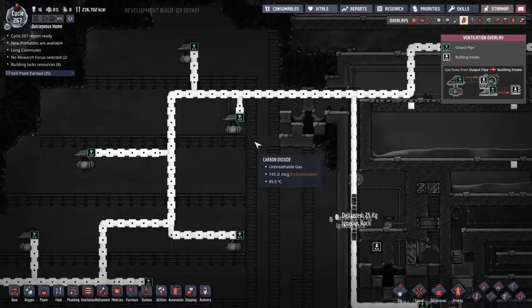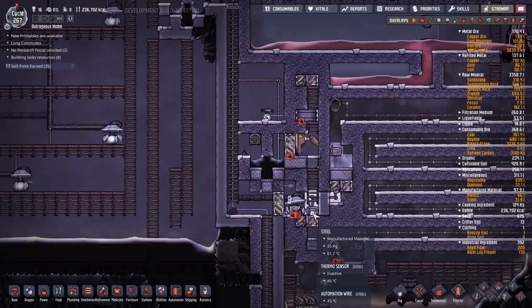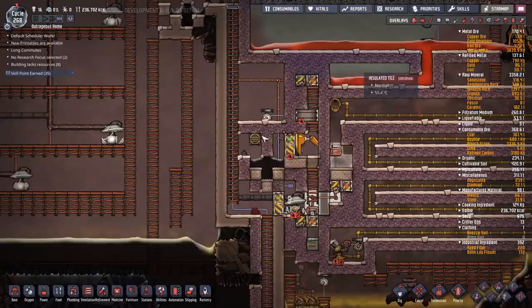So trying to vacuum out mixed gases is really really painful — try to avoid it if you can. We'll also lock this door; actually I'll just leave it on auto and allow no one through. That's a far simpler way of doing things. I'll make that a higher priority — I really want to get this sorted.